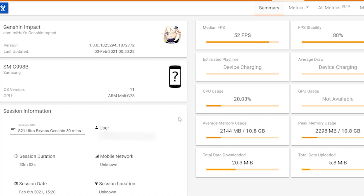Let's look at benchmarks for the Exynos version of the S21 Ultra — 33-minute gameplay session: 52 frames per second, stability 88%, CPU is 20% usage, and memory is 2,144. How does that compare to our initial gameplay of 3 minutes and 27 seconds? It's actually slightly higher — 52 compared to 50 — and stability is much better at 96%.